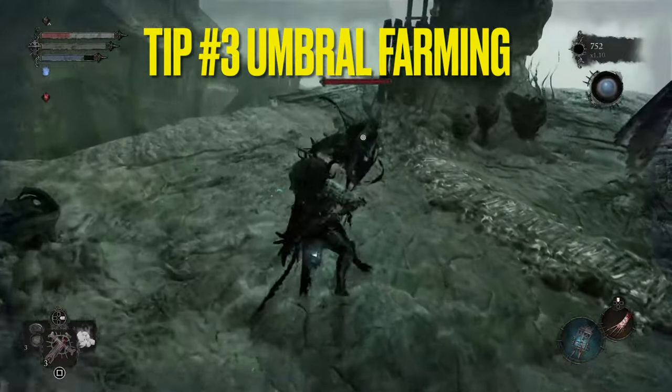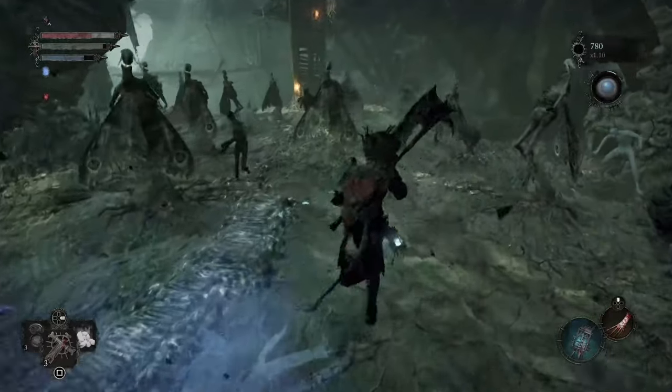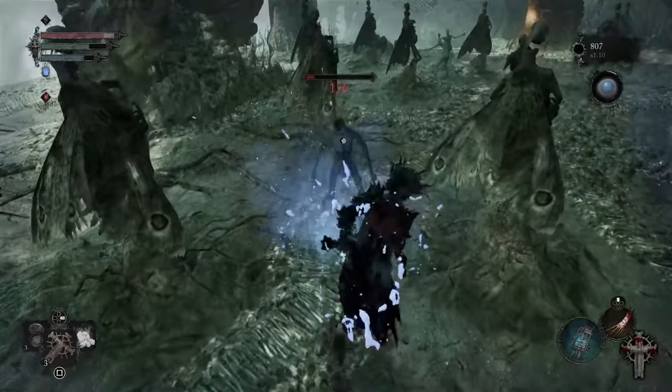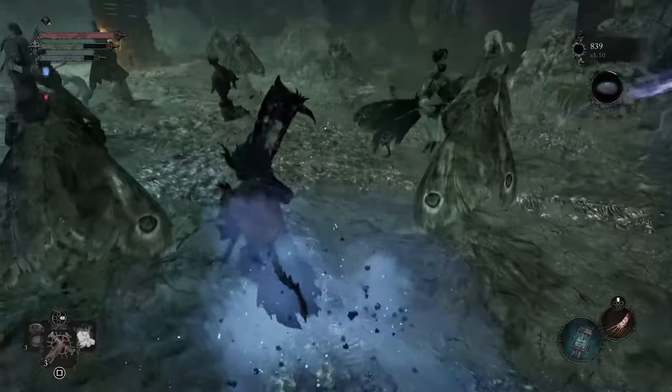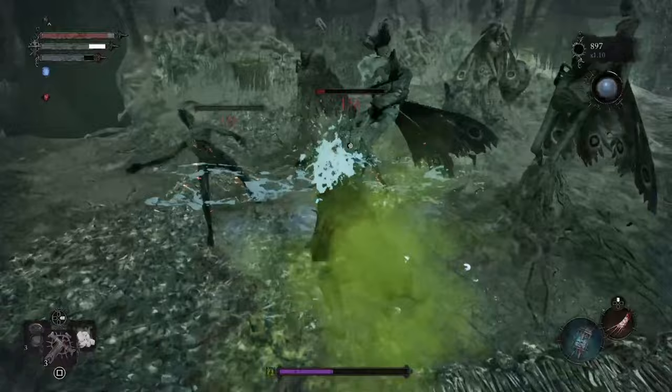The next tip is Umbral Farming. Umbral Farming is an option to really stack up on vigor — it's a great way to take on enemies. Here is the Lord's class after the Infernal ending, and you can get a ton of vigor by farming in Umbral.